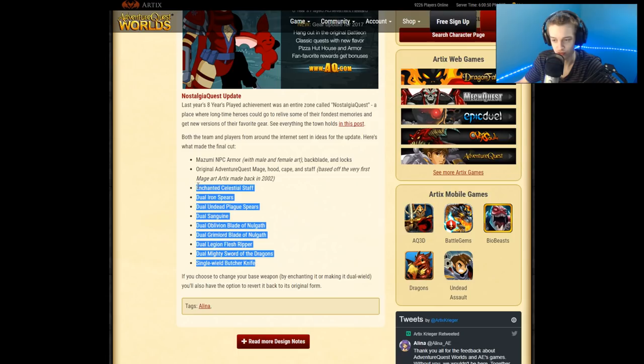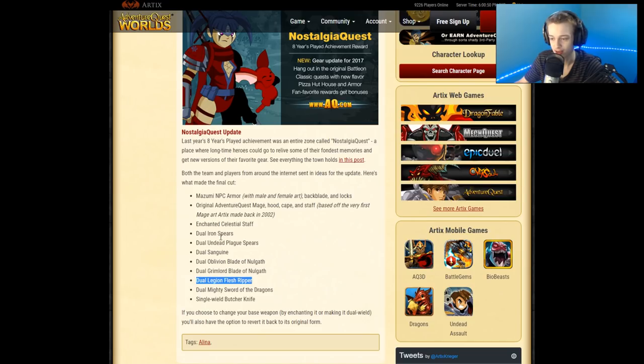They are also adding a bunch of dual wield items. You can see right there — it's a bunch of one-handed items. Legion flesh rippers, probably one of the better ones there. Oblivion blade, gnaw — some good duals. If you have an eight-year-old account, or maybe it's for eight-year-plus accounts, I think it's for eight year.